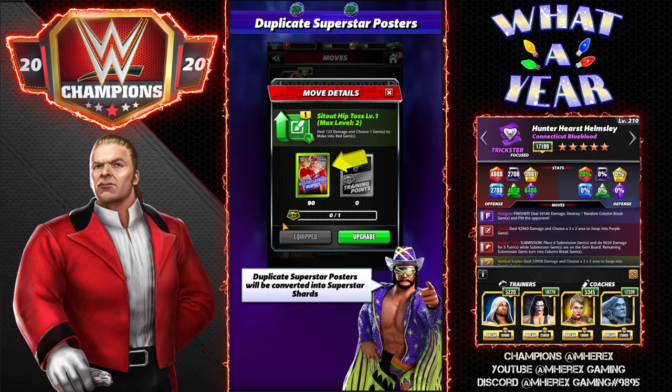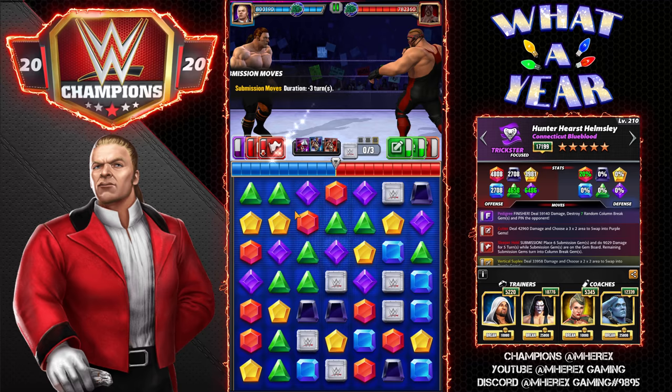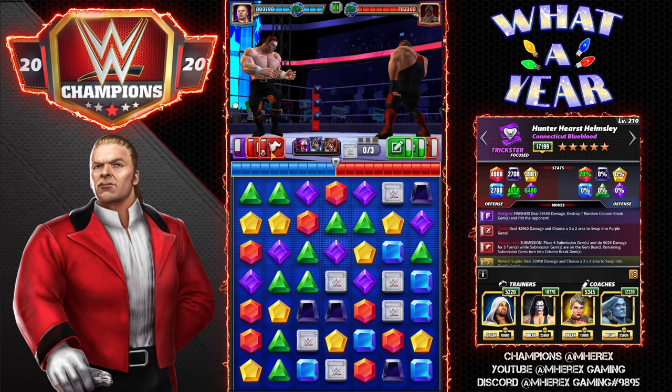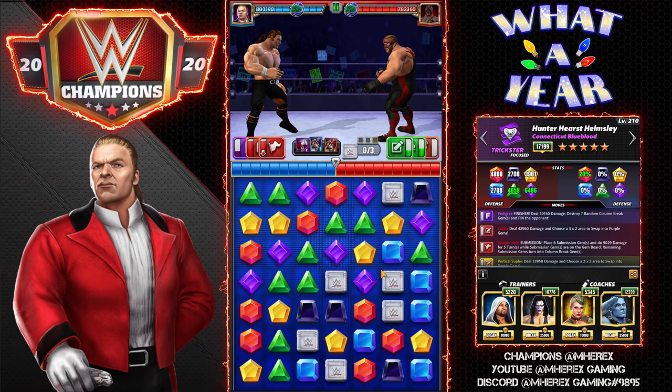I've definitely enjoyed playing Triple H — a lot of versatility. He plays a little like DX Triple H and a little like Masters of the Universe Triple H, but not exactly like either. With Sting we don't need a red match turn one, it's ready to go next turn. For the purples we're going to get a match. What I want to do is control pin bar and not get a big pin — Vader's going to have trouble getting to his finisher if he doesn't get to his greens, so I'll leave the reds for Vader.